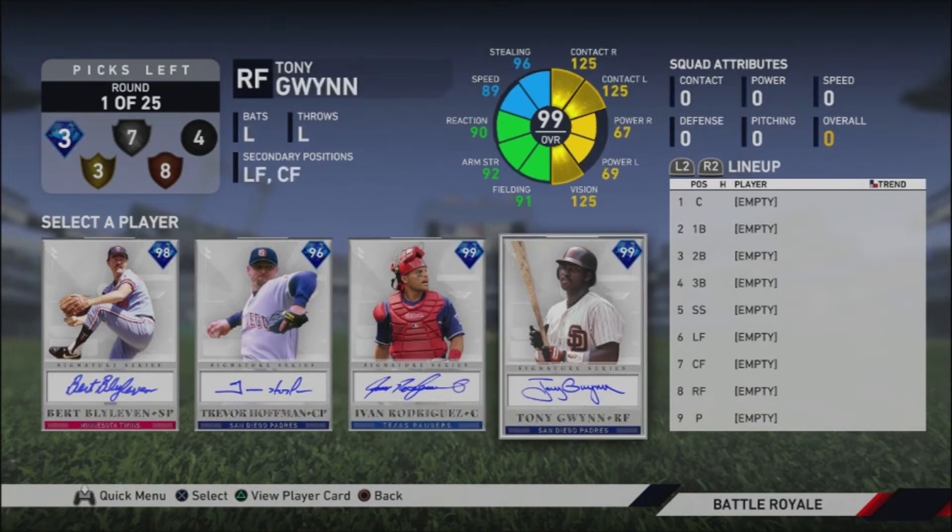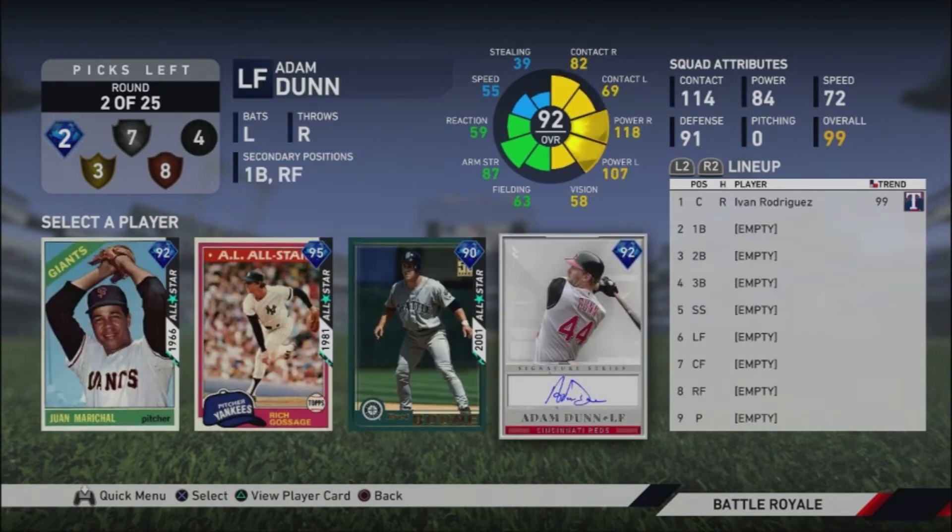You've got Pudge and Tony Gwynn in right field. Outfielders are very disposable — you can get a good outfielder with your bench picks, so it's easier to fill in an outfielder than a catcher. So we're going to go with Pudge here.